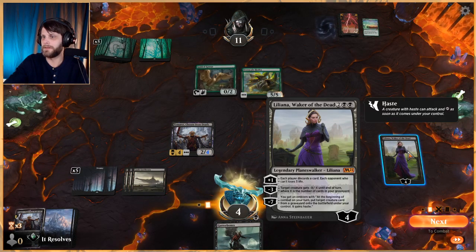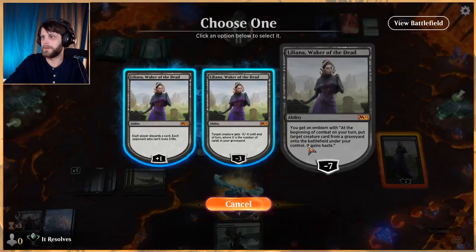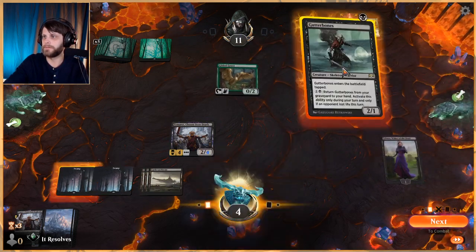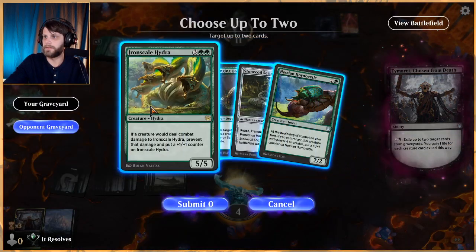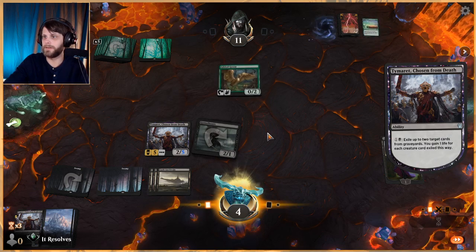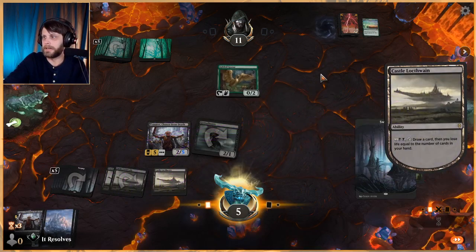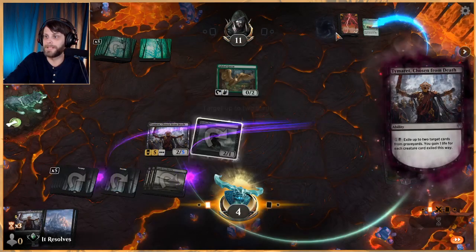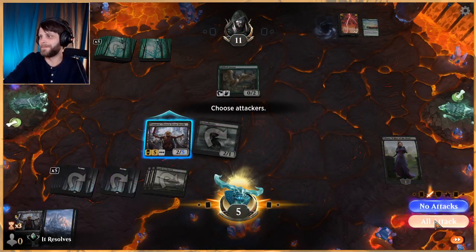That's pretty good — we just get to kill that, right? Theoretically. Yeah, we just get to kill it. Let's start gaining some more life. We can draw a card here if we feel like it — I'm in the camp of yes, let's do it. I really like Tamaratt here. We're just eating their entire graveyard at this point.